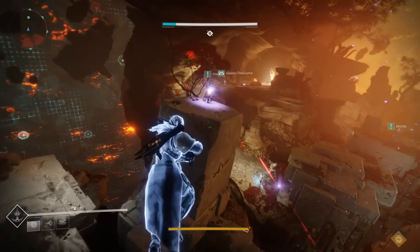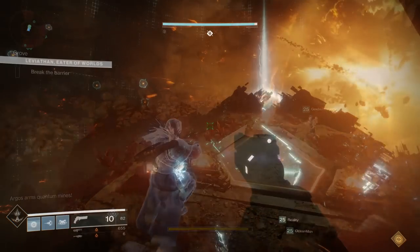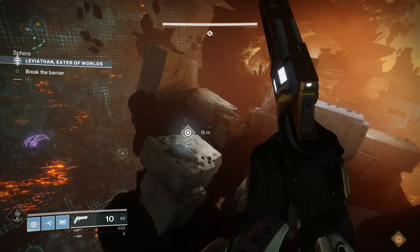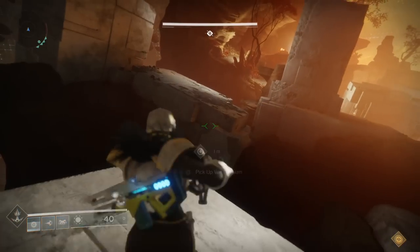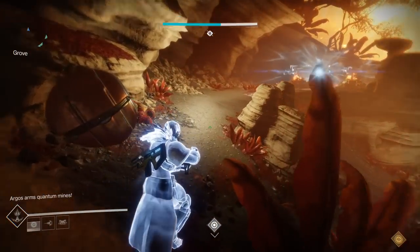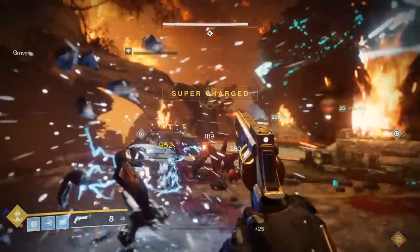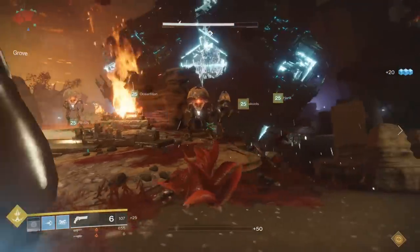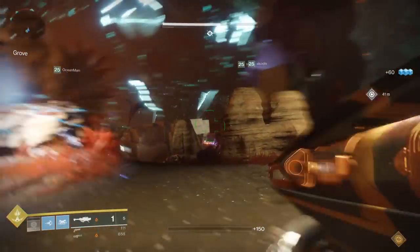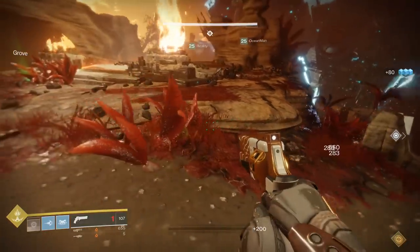We essentially have a giant husk that we have to destroy to reveal the boss inside — this is going to be the first phase. As soon as you grab the first cranium, the encounter begins. You will have adds spawning all over the map, close to the plates. You're going to need to split off in teams of two: two on solar, two on arc, and two on void. I recommend having one person in each team just focus on adds and having the second person be the runner. I highly recommend the three add people not talk at all so that the three runners can communicate clearly and see which craniums need to be energized.